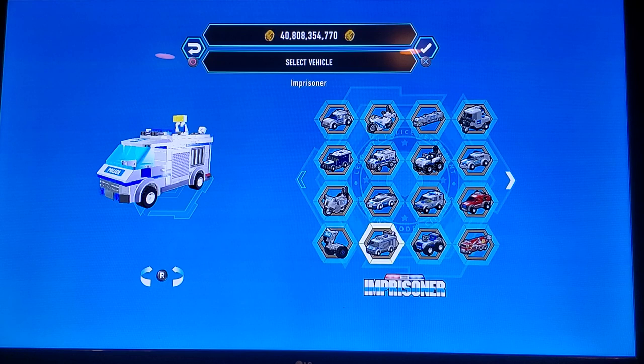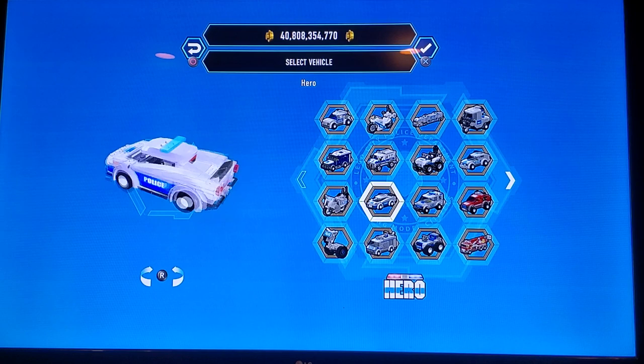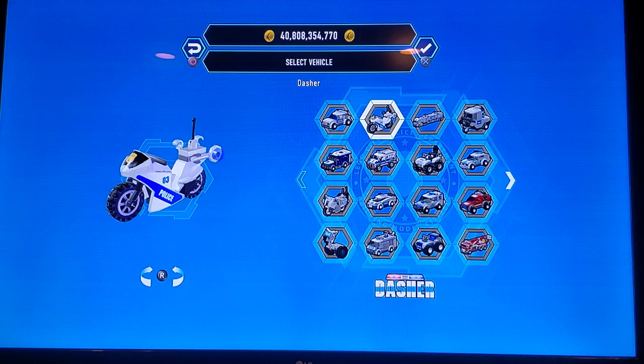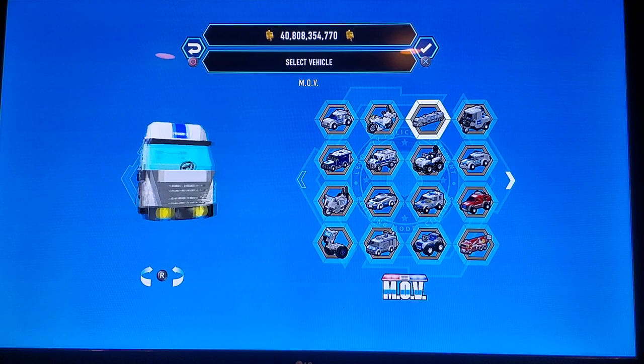We've got the Hero, which is basically a supercar police car. Then we've got the Detainer, which looks like kind of those canine trucks. The Dasher, which looks like a way cooler version of the Chaser. And then we've got the MOV — it's so big I can only move my camera this much. That's how big it is. It's super big.